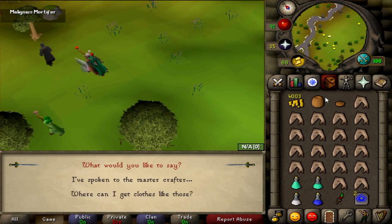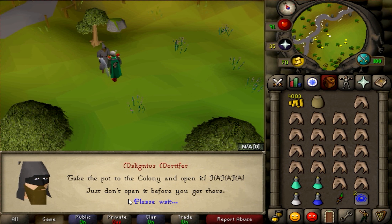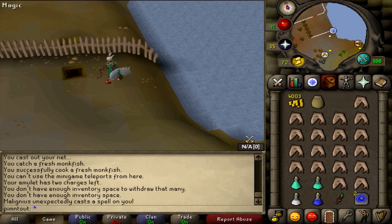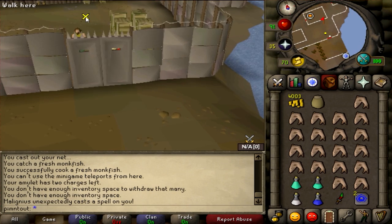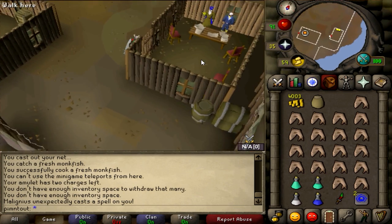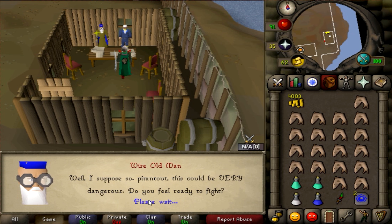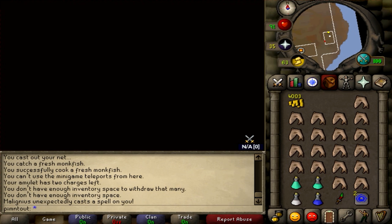Head back to Malignus with the pot and pot lid. Talk to him - tell him you've spoken to the Master Crafter. Now you have the lid and the bone seeds. Go inside the hole, go to Herman, and give the bone seeds to Herman. Talk to Herman - say you feel ready, you're ready.